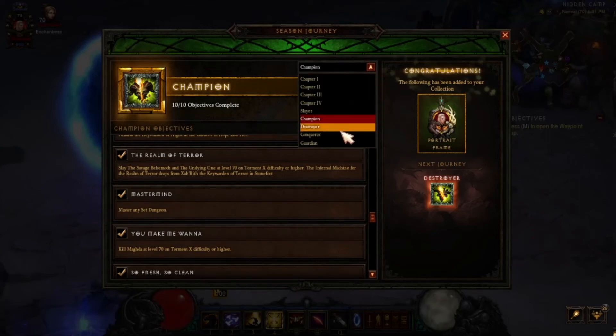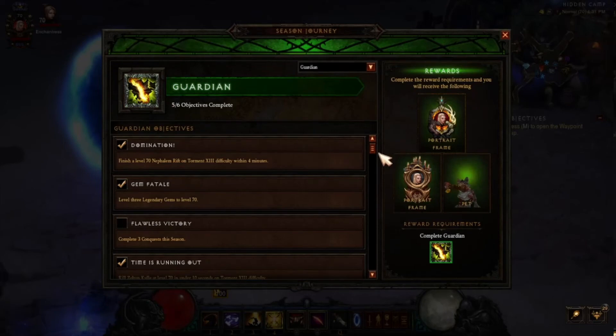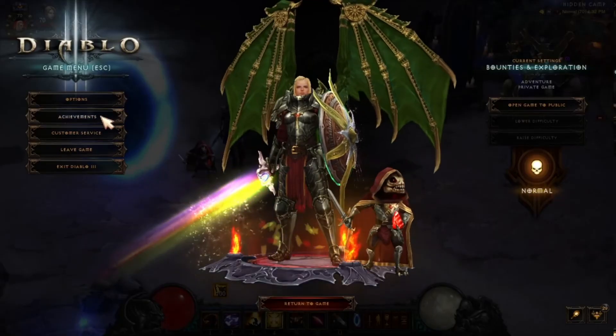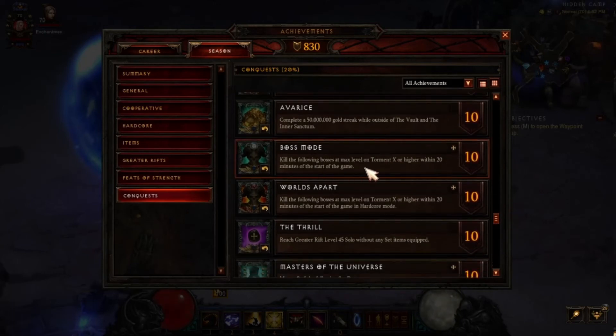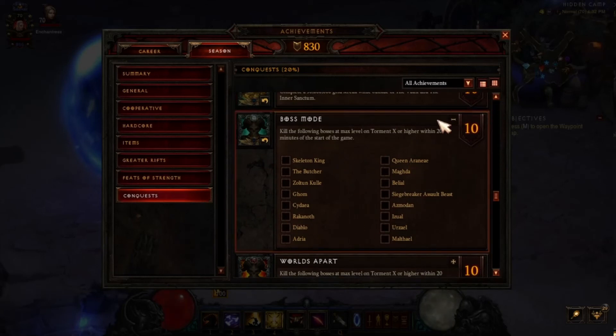Ten of ten, that's done — I got the last one. Complete three conquests — that would be Boss Mode. Looking at the achievement: within 20 minutes of starting the game, kill the following bosses at max level on Torment 10 or higher. I'm going to use my Crusader for this season and bring you that build.